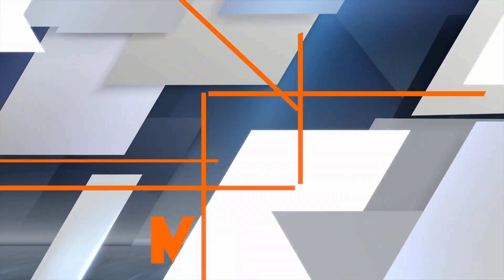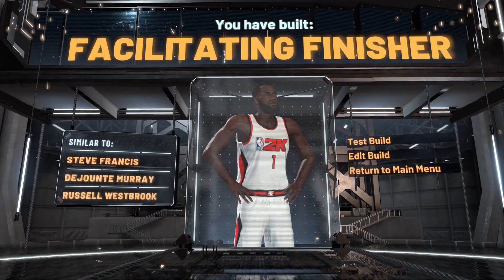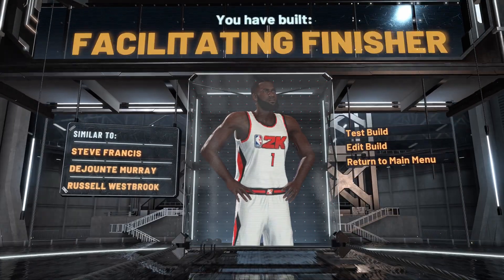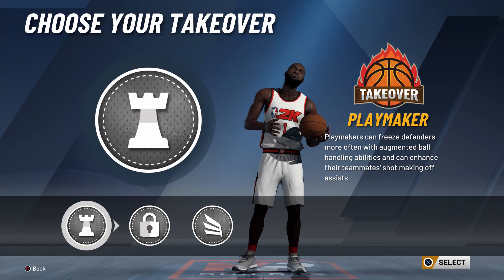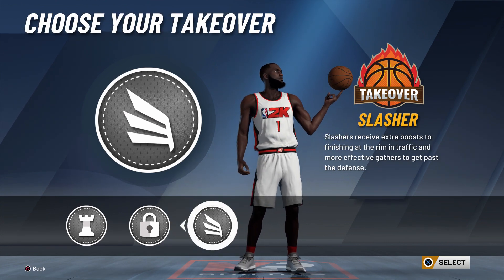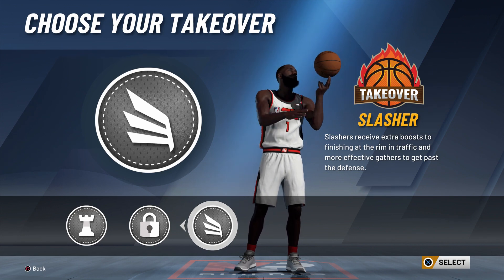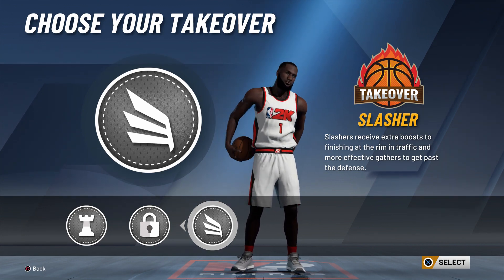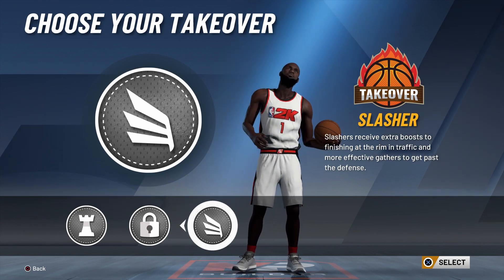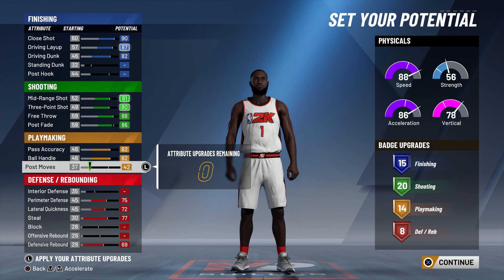Give it a Playmaking takeover if you want — it's gonna call facilitate finisher, but you're gonna be able to speed boost and do what you gotta do. You're gonna play the same as a two-way slasher playmaker at 6'5". The taller build is also gonna get more boards. My Playmaking 4 only had one finishing badge — Slithery — and you saw what it did.